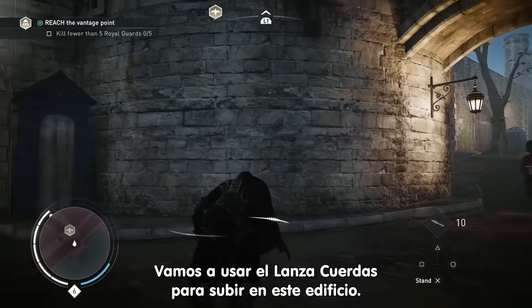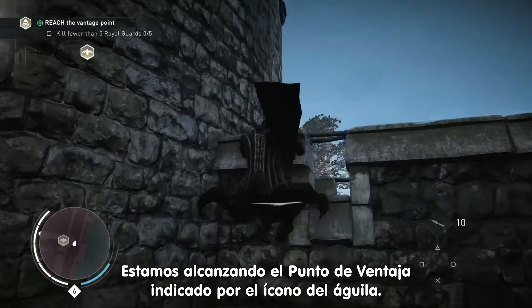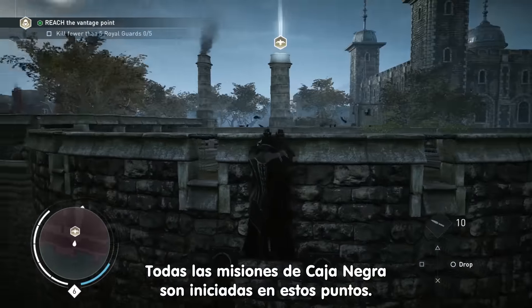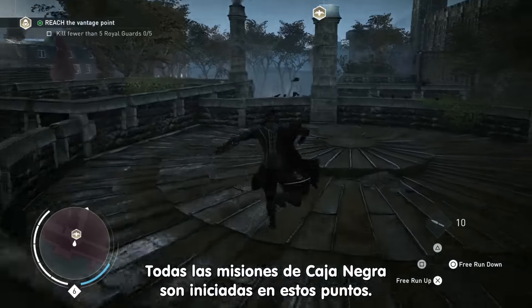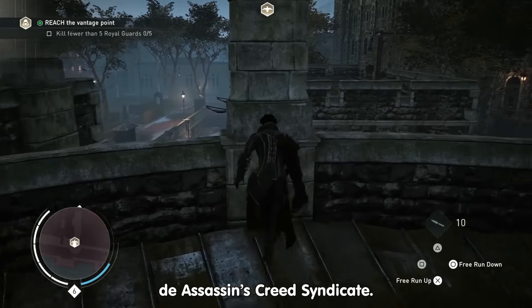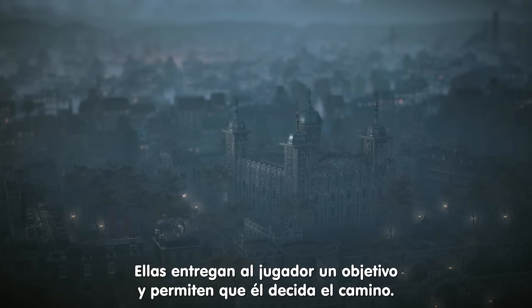Evie scales the building. We're now reaching the vantage point highlighted by the eagle icon. Vantage points are the starting points for all of our Black Box missions. Black Box missions follow the Assassin's Creed Syndicate 360 philosophy — it's about giving players a goal and letting them choose how to achieve it.